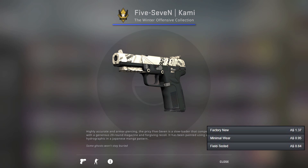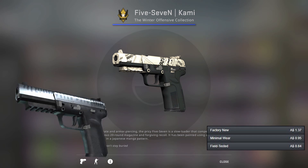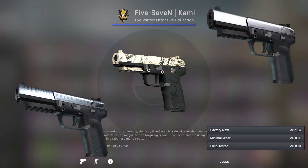Now I've got the Five-SeveN which has some nice options here, but I'm going to go for the Kami because it's got more of a white look to it. We've also got the Scumbria as a much cheaper option, and the Anodized Gunmetal if you want to go for silver, though that's going to set you back a bit more.